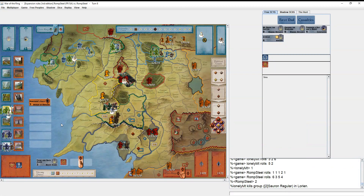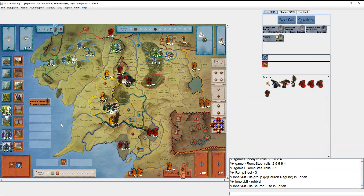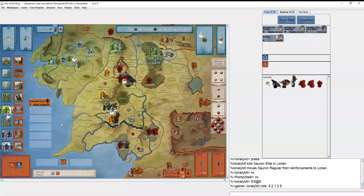He gets one hit, I get two. He presses — gets no hits and I get three, which is rough luck for him. He presses again and gets four sixes, which hurts — I get two hits back. He keeps pressing, really wanting to blow up Lórien before I can muster in. I was tempted to use 'Through a Day and a Night' for confusion, but it's too valuable for a Free Peoples military attempt.